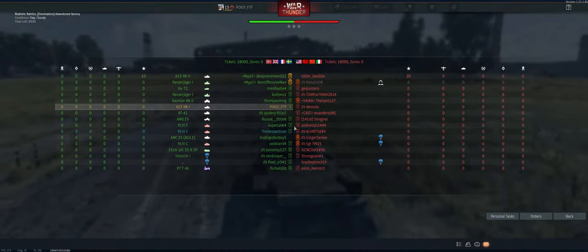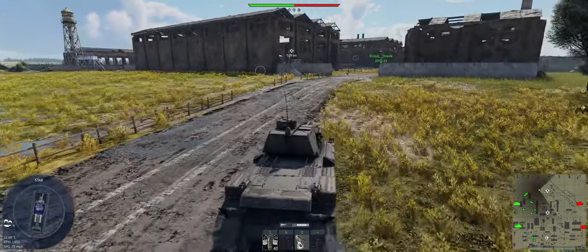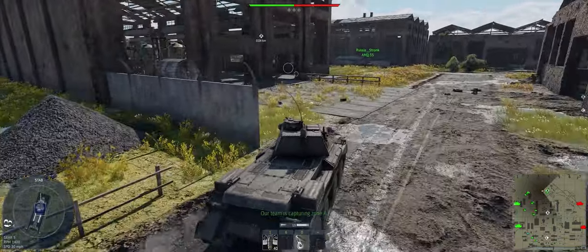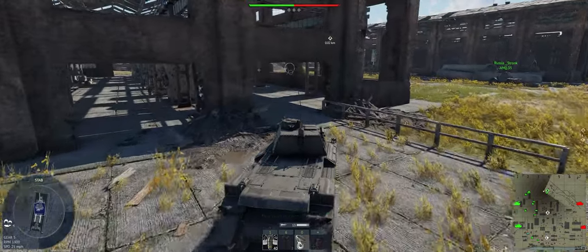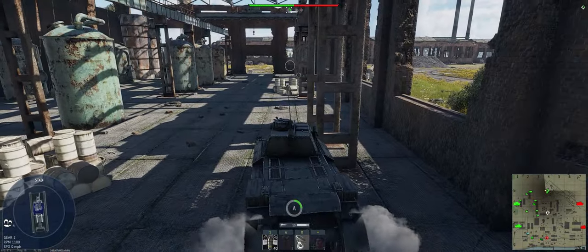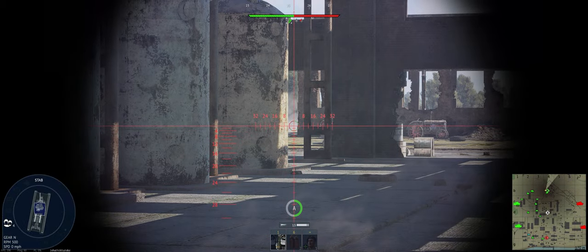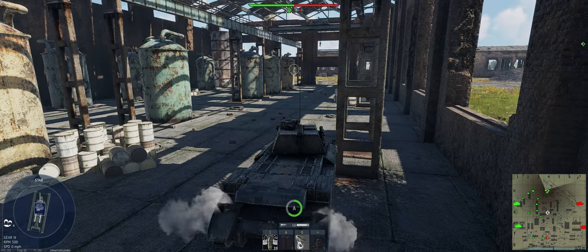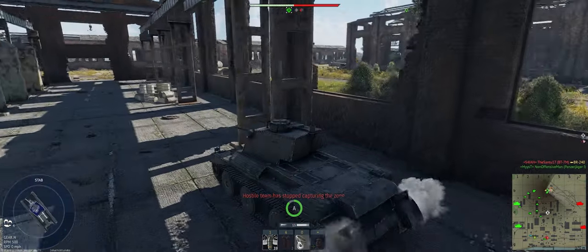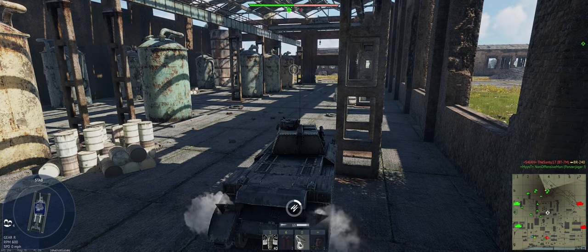We're up against America, USSR, China, and Italy. Some little BT-5s are going to get here pretty quick. We're at A at the moment. Let's go ahead and shoot that wall out in case we see somebody pop through. Just one other guy and us here — not much support, so we've got to be a little bit careful.